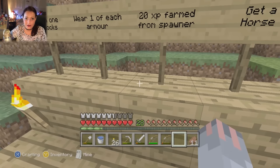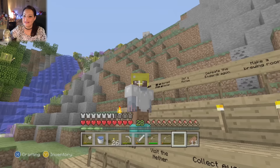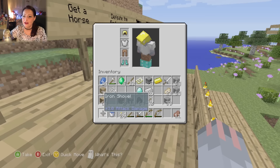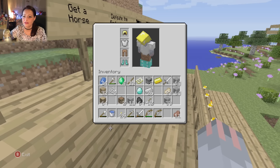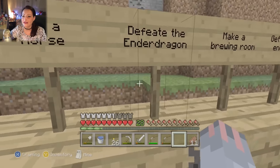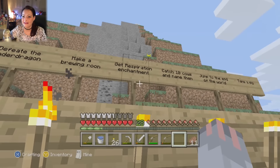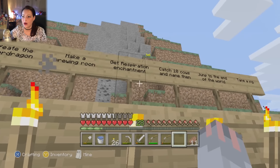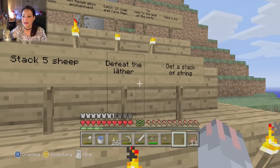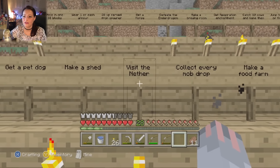So last episode, if you remember that far ago, we actually completed one of the other challenges. As you can see I'm wearing one of each armour so we're looking a little bit fancy. I can't remember the diamond situation so we've still got like one diamond left. If we could get one more we'd get a diamond sword which would be really good. We've actually ticked off quite a few and I'm quite chuffed with it, but some of the others seem to get harder. I've kind of been getting rid of the easy ones and not actually been tackling the harder ones.